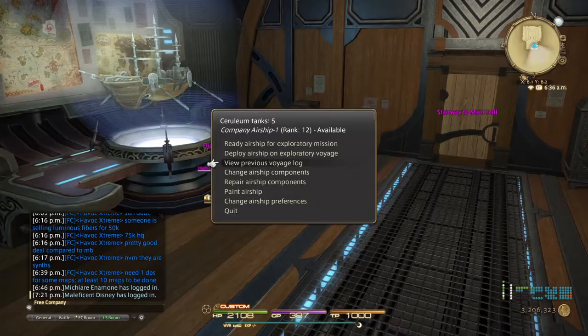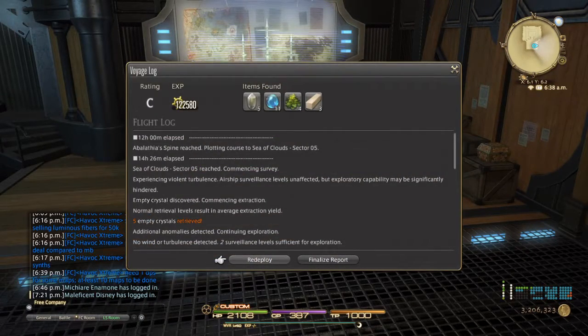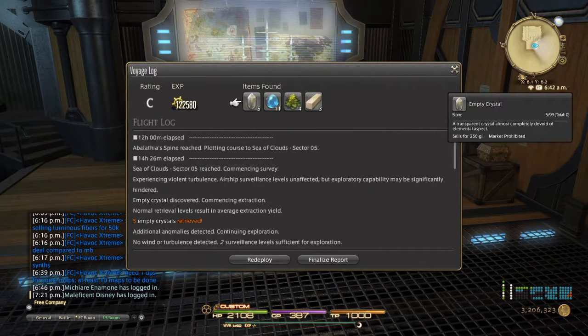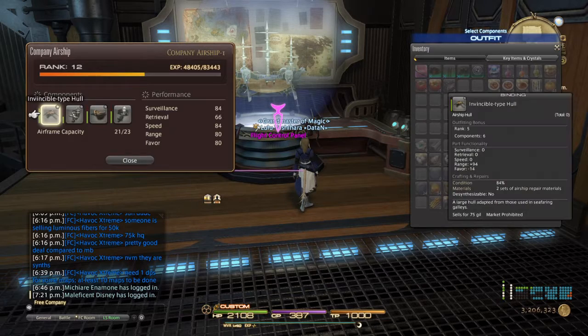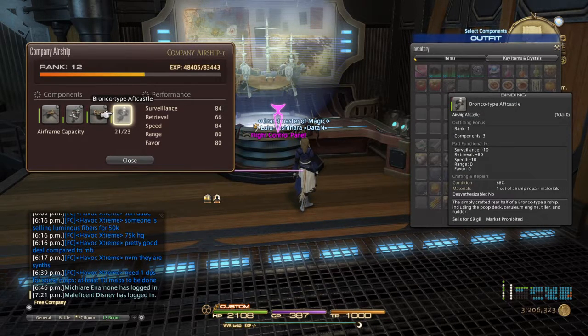Over here there are a few other things I want to go over. The view logs pretty much allows you to view the last airship voyage that your ship went on and what you got. We got a rating of C, a little over 125,000 experience, and this is all the material it came back with - pretty much all the standard easy stuff to get, as well as materia for spare bonding. Change airship components: if you want to change the airship, you look at the different levels and different performances. Also, in the guide I'll be linking below, it actually goes over what each one of those performances does. You can look at how much experience you need to level up, what level you currently are, as well as what pieces are currently equipped and their durability - do they need to be repaired.